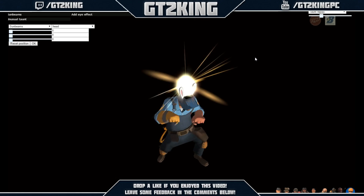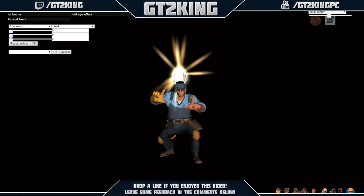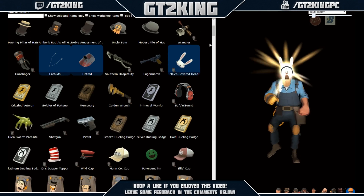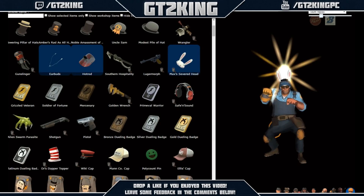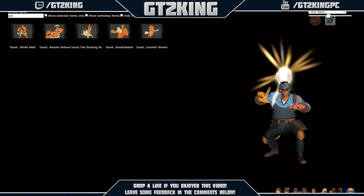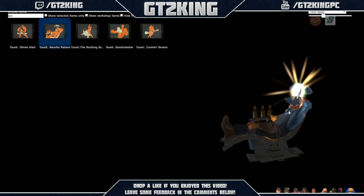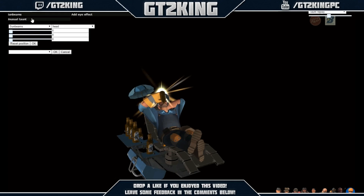As you can see you can make any loadout you want. Let's actually do an unusual taunt as well. Can we add taunts? I'm not even sure - let's search. Okay, awesome. So let's do the Rancho Relaxo. It does lag a bit when rendering out the models, but let's put an unusual effect on the taunt as well.